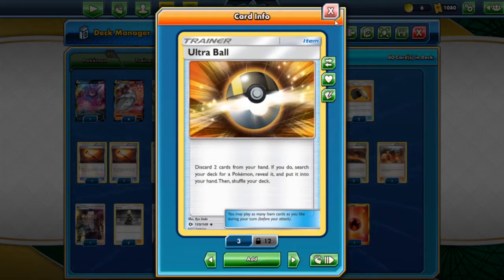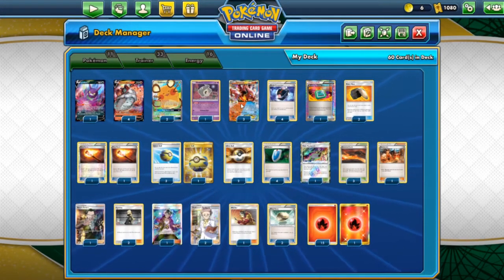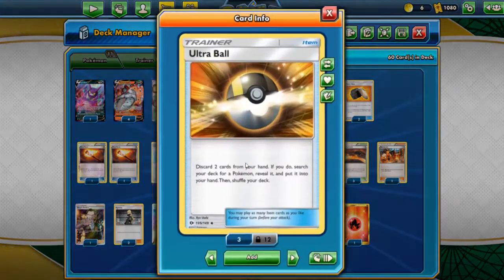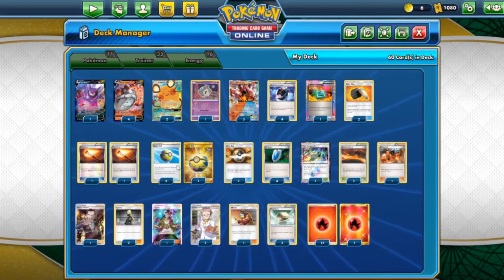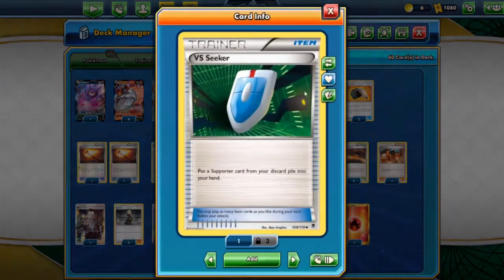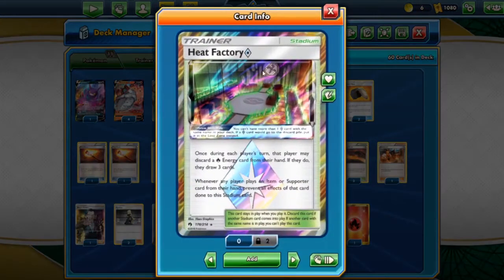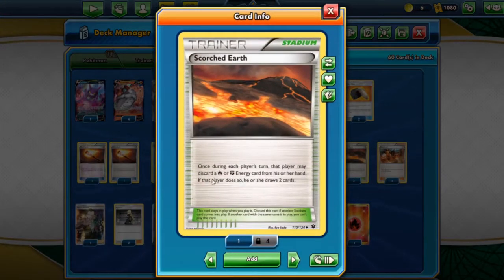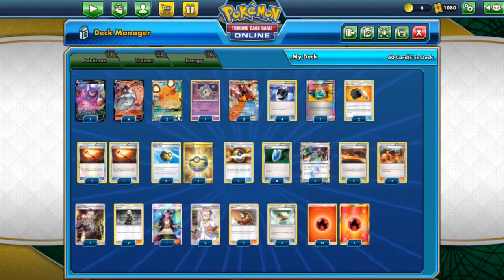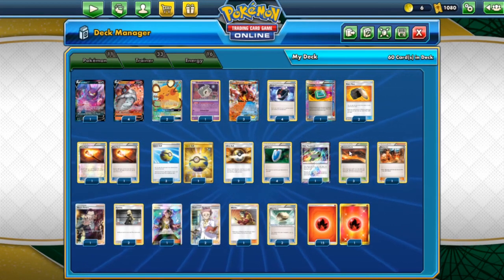We don't play Nest Ball because it puts a basic Pokemon directly from the deck to the bench without a discard effect. You could swap to four Ultra Balls and two Quick Balls, but I like the proportion between Quick Ball and Ultra Ball. We have four VS Seekers to retrieve our supporters from the discard pile. We have one Heat Factory, which lets us discard a fire energy then draw three cards, and three copies of Scorched Earth, which allows another fire energy discard then draw two cards.